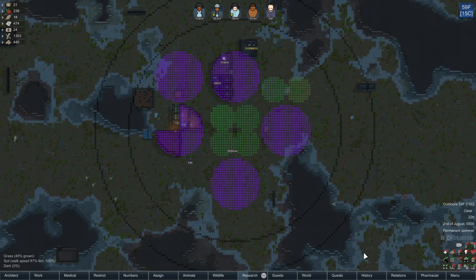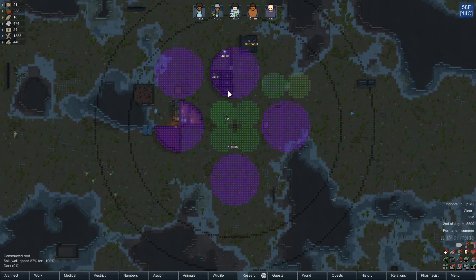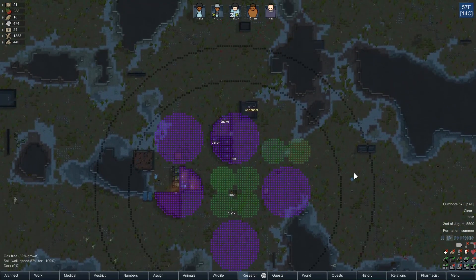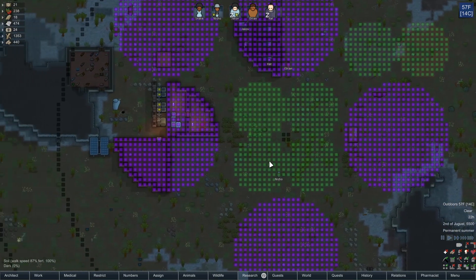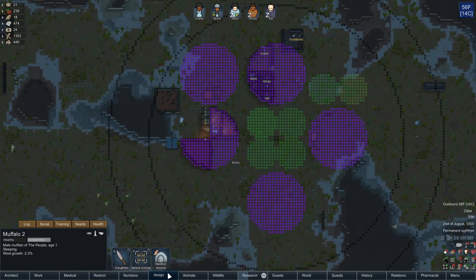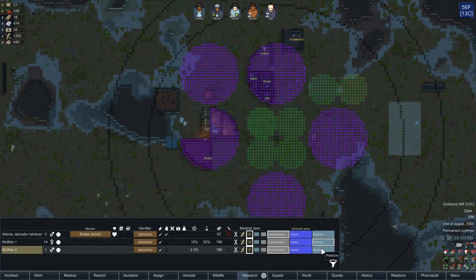Hey, Bjorn Strong of the Arm here. Welcome back to the Rim at Circle Town, where between episodes I took a little bit of time to draw out what I thought would be a nice circular perimeter around this town that we will get to building eventually. And I guess I missed the notification last time, but we got another buffalo tamed as well, so we need to go to our animals tab and put buffalo number two in the pasture.